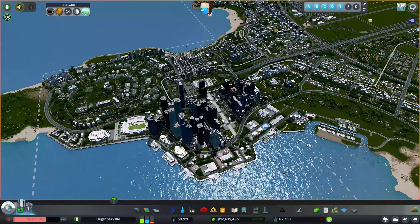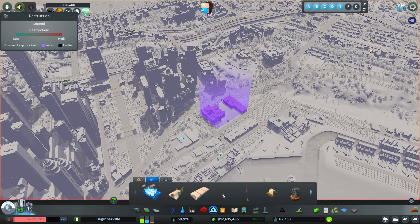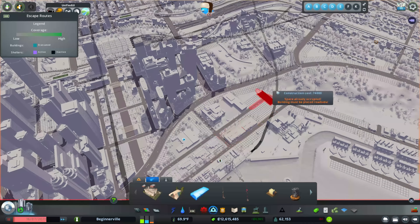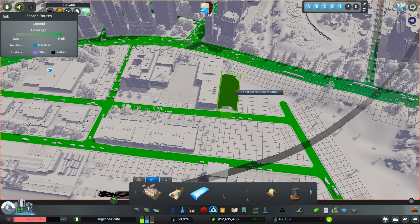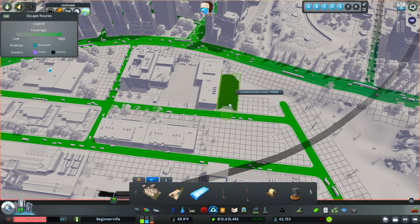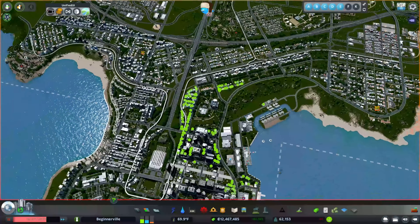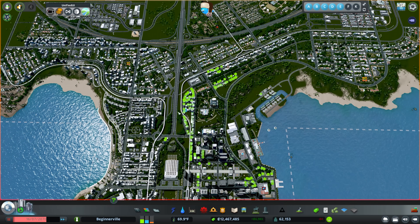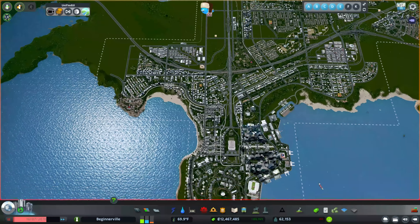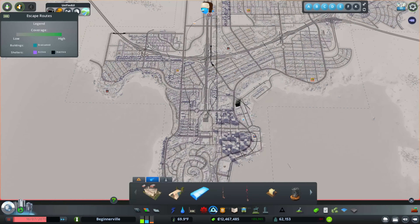Now let's look at our disaster coverage. We have the possibility of basically any disaster happening, so we want to make sure we're better prepared. I want to place a couple of these large emergency shelters — they both have a capacity of 10,000 each, and we have a city capacity of about 60,000. You do want to be careful about the emergency routes because a lot of times they can cause a lot of traffic, and by the time the natural disaster happens, nobody's really even in the shelter.